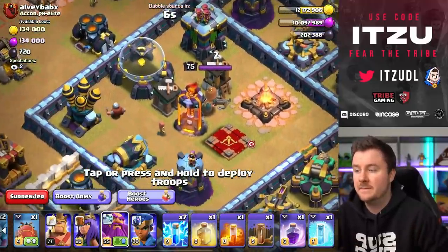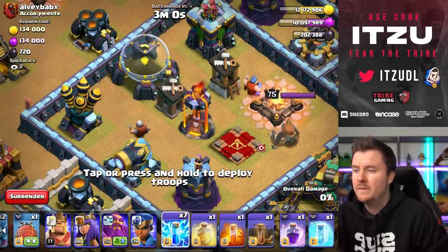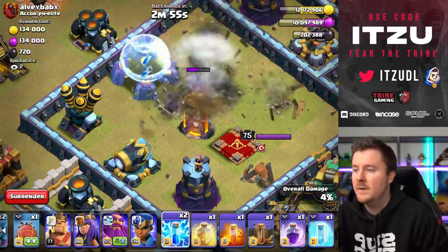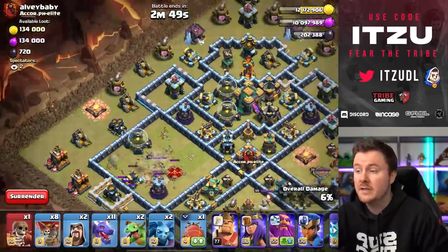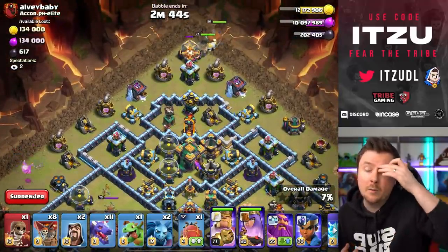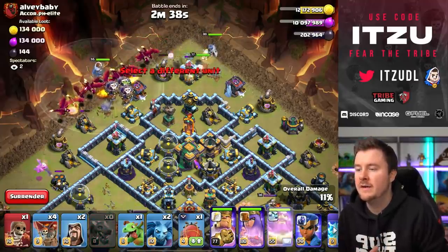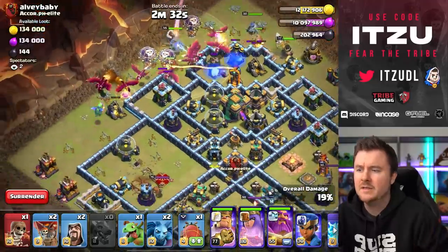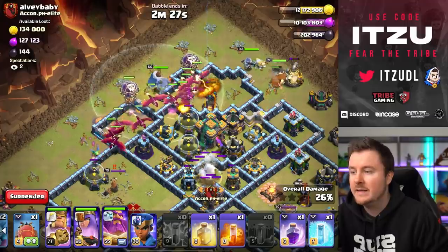Now let's use the lightnings first — we should take care of nearly the entire compartment or at least create really nice pathing. You should wait for the queen, but I wasn't paying close attention. The first lightnings taking those out, now the earthquakes — this is looking pretty good. We took down everything we wanted. Now the baby dragon to funnel, heroes with the king and queen at the top side. We sent in our dragons, we sent in our warden, and now it's all about getting into that tunnel direction.